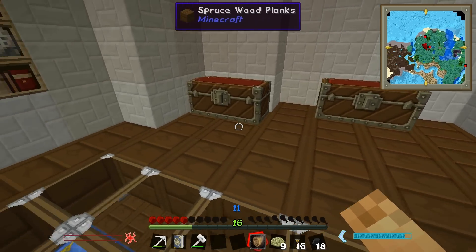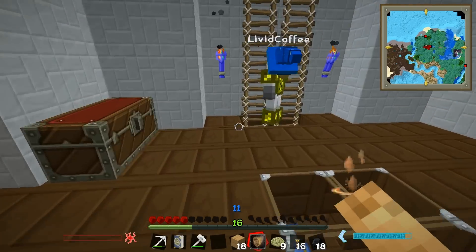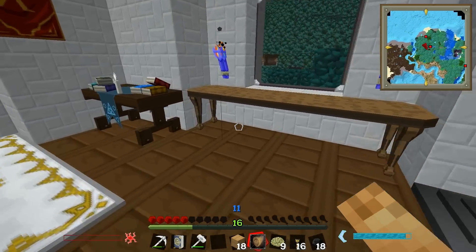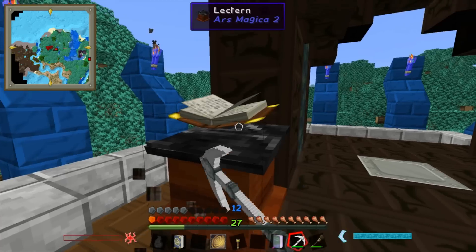I'll get some wood and make a crafting bench. Here's a feather. We're gonna need a chicken farm because feathers are super useful. We can make a chicken farm fairly easily. Also probably eggs — I think that's a good thing for Witchery mod.